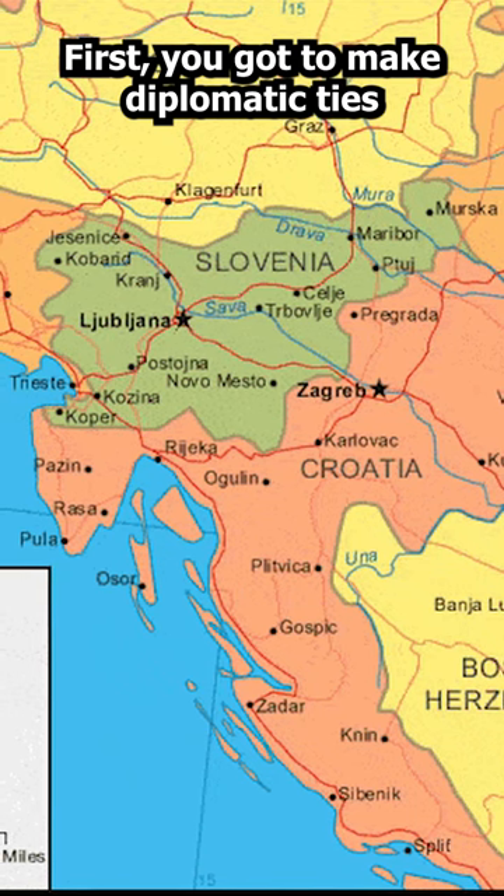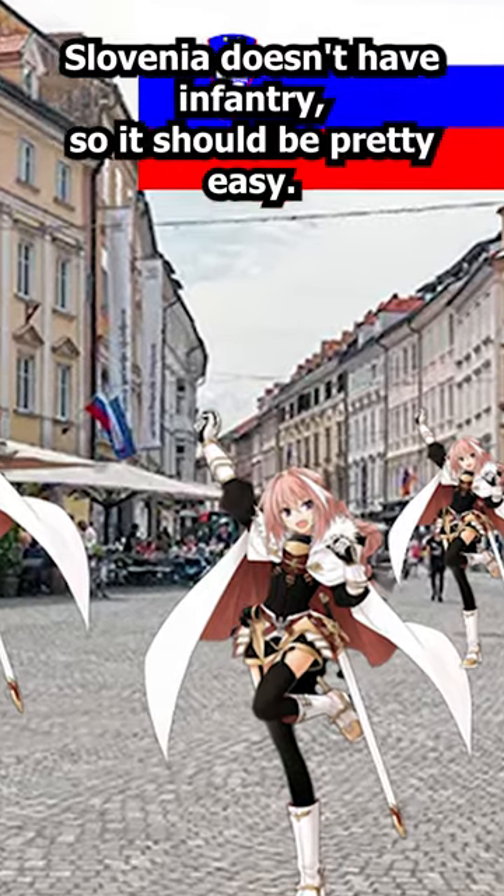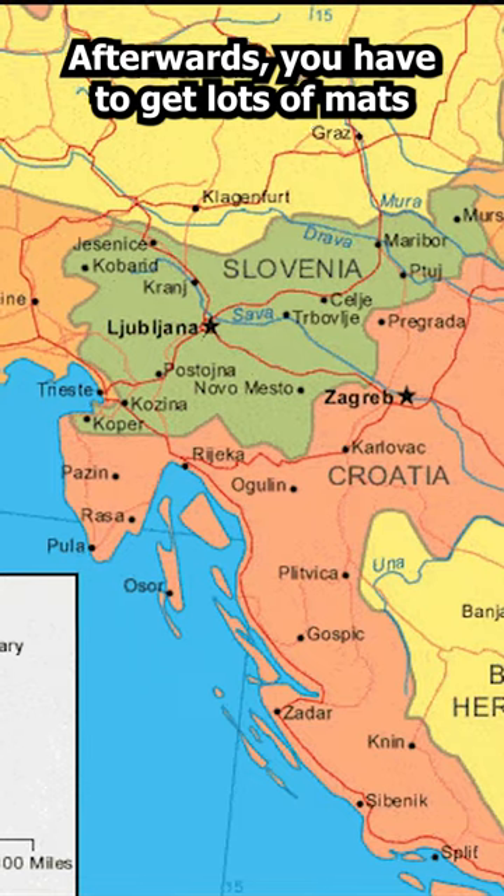How to invade Slovenia. First, you're gonna make diplomatic ties with Italy and Hungary because you need their powerful infantry. Slovenia doesn't have infantry, so it should be pretty easy. Afterwards, you have to get lots of mats so that you will be prepared for any build battles that happen.